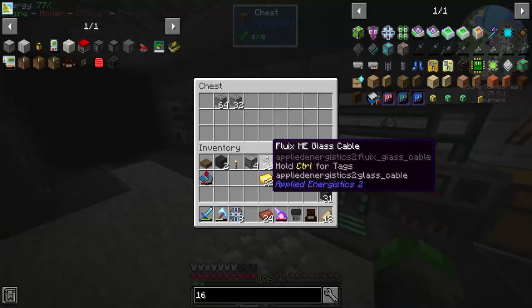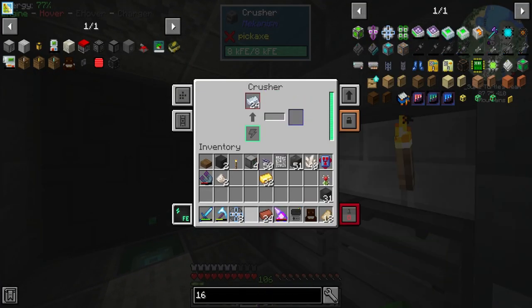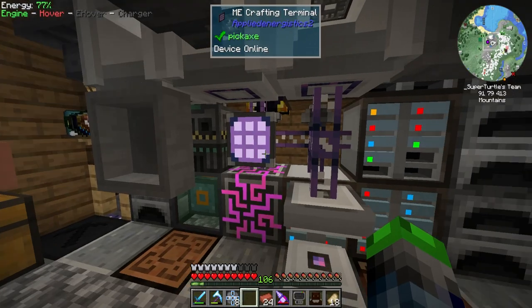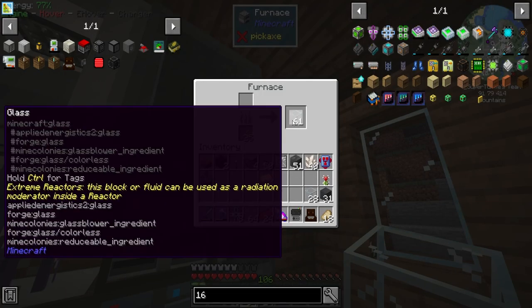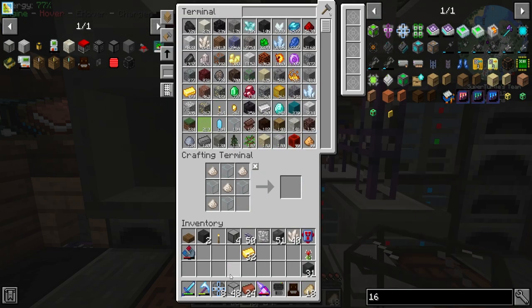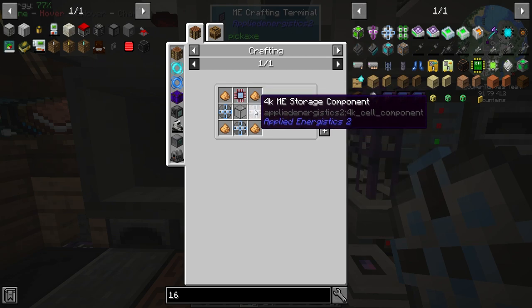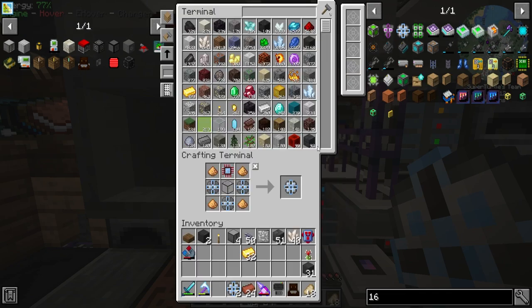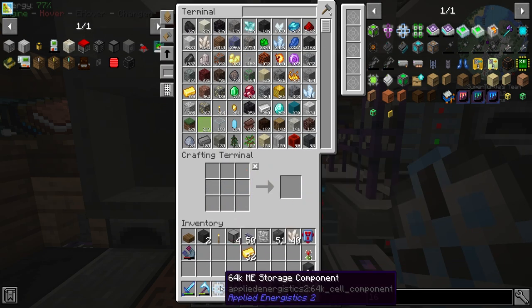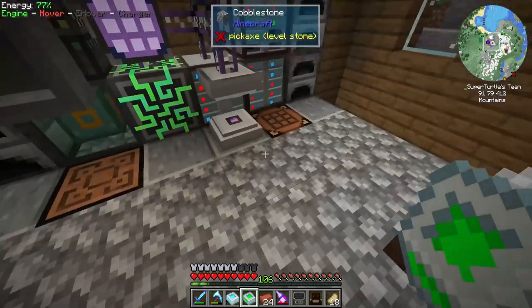We're going to run out of quartz glass - we are kind of hurting for it unfortunately. Got some osmium that's going to be processed up pretty shortly so we can go ahead and upgrade. Those will be some speed upgrades. We just need glass now - I do want a way to automate glass but we'll do that in the future. We got 48 of those made up - and we can make up a 64k! Our first 64k, oh my gosh, so amazing! Those are going to go right into the new storage area.